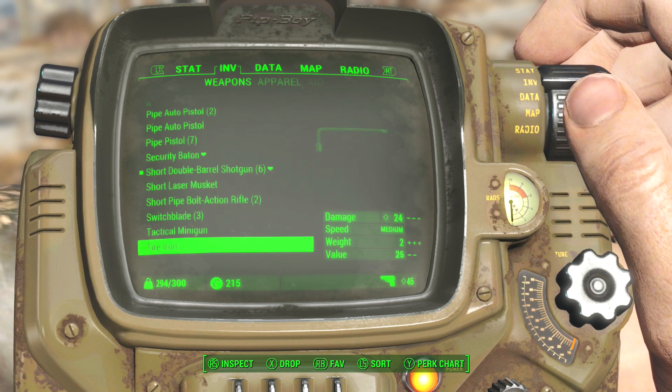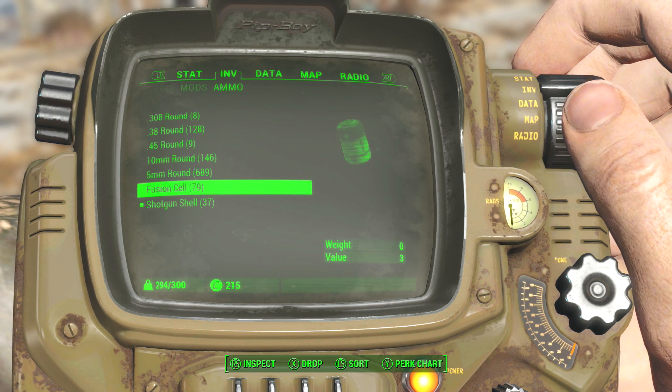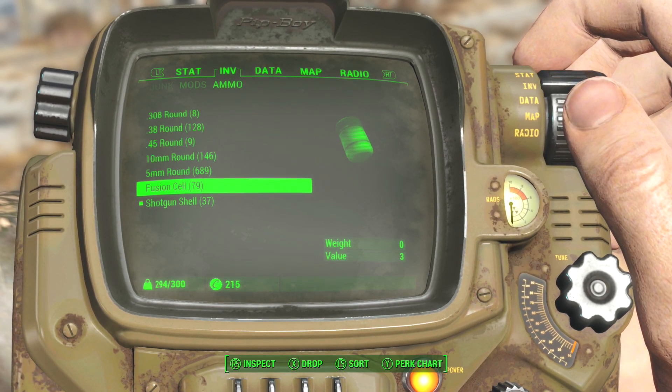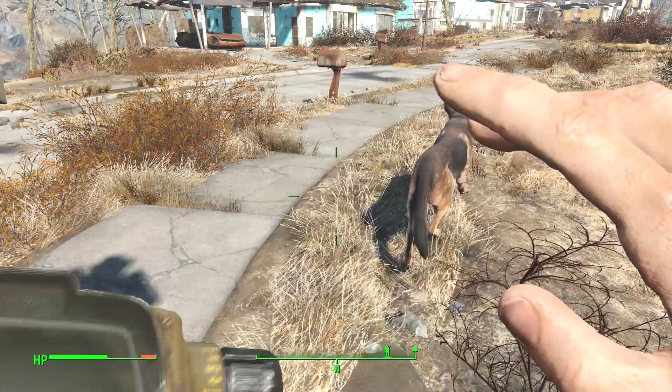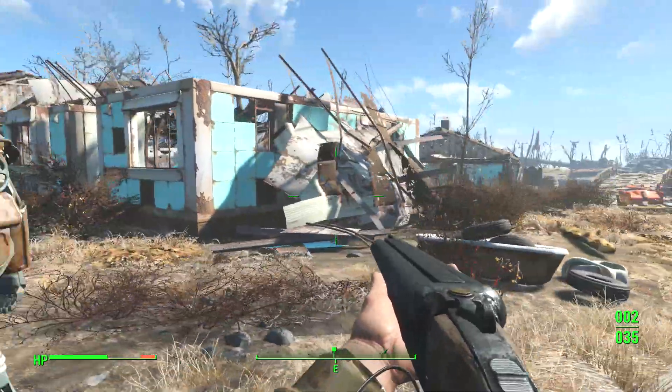I'll show it on the screen here inside the Pip-Boy. The fusion cell — I thought the fusion cell was part of the power armor, but it isn't. We actually need the fusion core.